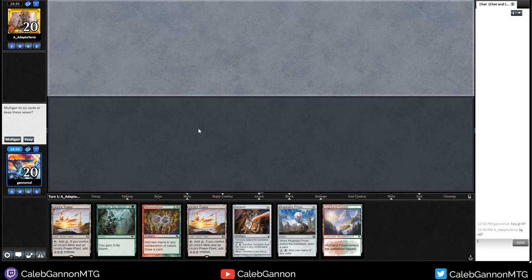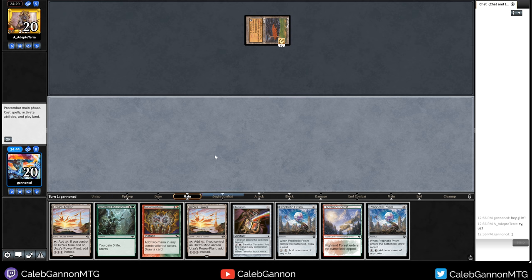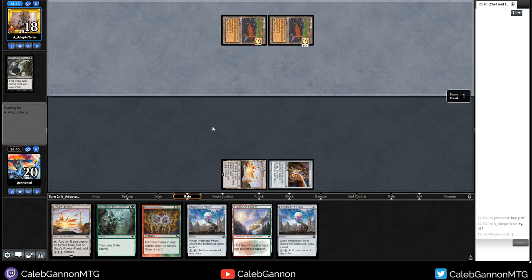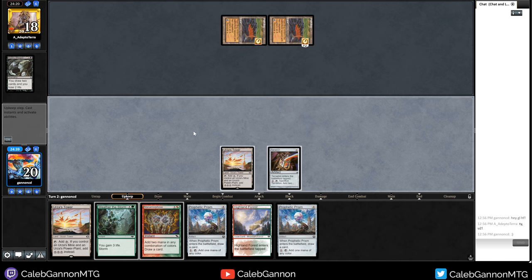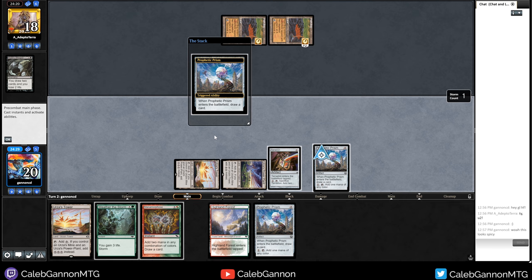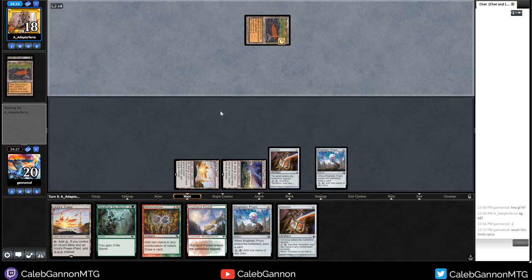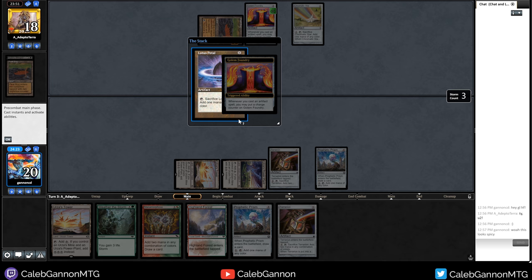We're playing against A-Adepto Terra - I believe this person is good at Pauper, they're on the Pauper leaderboard, so definitely someone to be scared of. We're going to keep this hand on the draw - it's a bit slow, but we have so many draws to improve and they mulliganed. They're playing Peat Bog. Now I'm interested - what deck plays Peat Bog? Maybe just Mono Black? Are they going for a Storm build too? Are we going to be Storm versus Storm? I'm a bit concerned but I like it. I think next turn is the time to do something - I don't know what's going on over there. Usually I'm not going to play around someone storming off turn two, but I guess they're going for something.